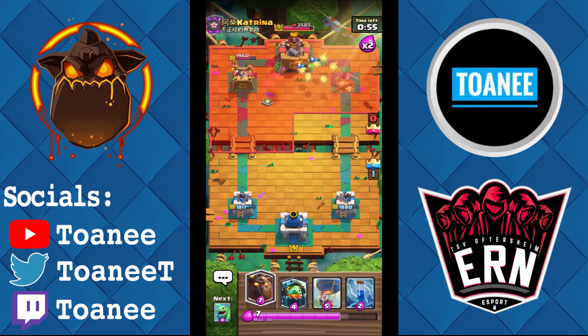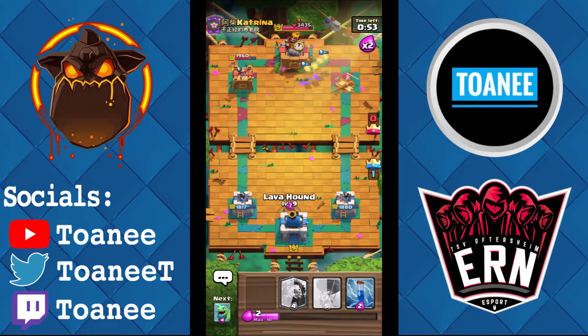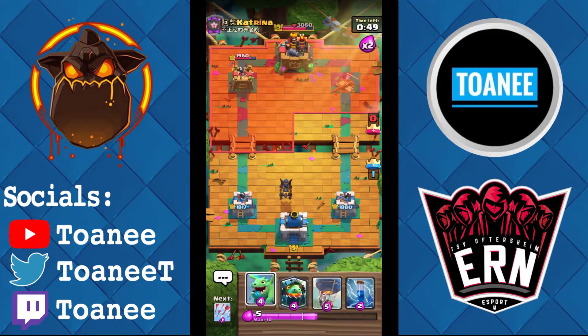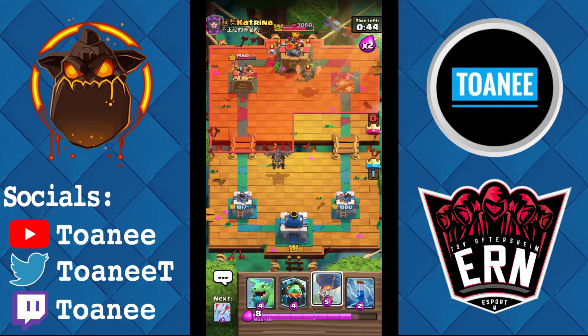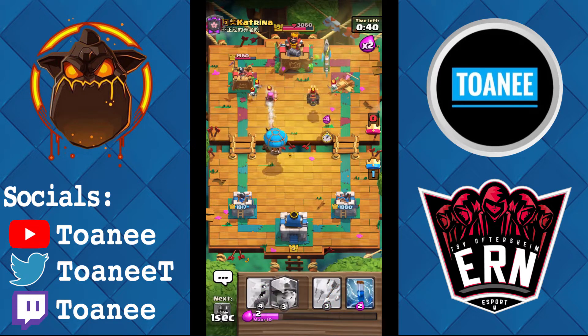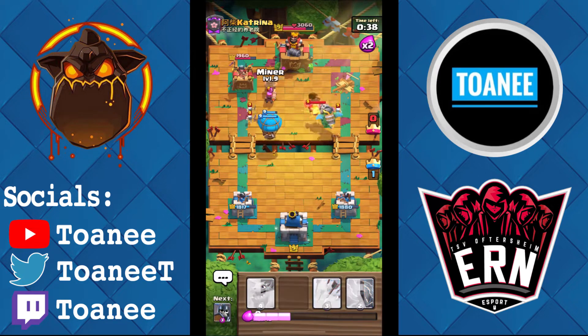Now we are up in nearly an entire tower, so we can Hound again. You don't really want to play passive with this deck and try to defend — it's just very hard to do that, so you want to constantly be Hounding. He's got the Hound down — I need to just arrow the Minion Horde and I should be fine here, so we're going to Miner.